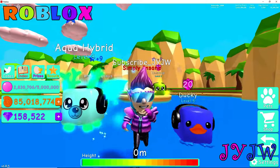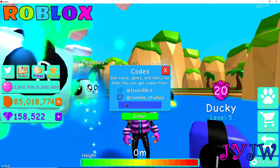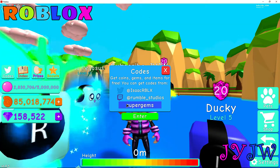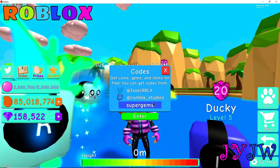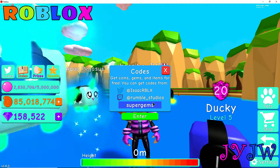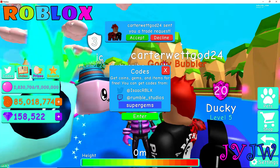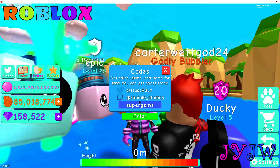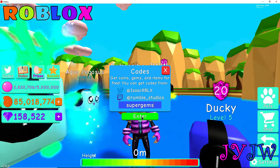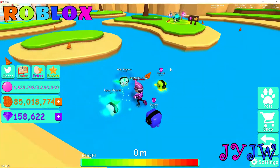Let's go on to the last code now. I've already done super coins, spotted, free egg, and lots of gems. The last code I have for you guys is 'super gems.' I press enter and I just got 100 gems. That is all the codes we have for you guys — six codes total.